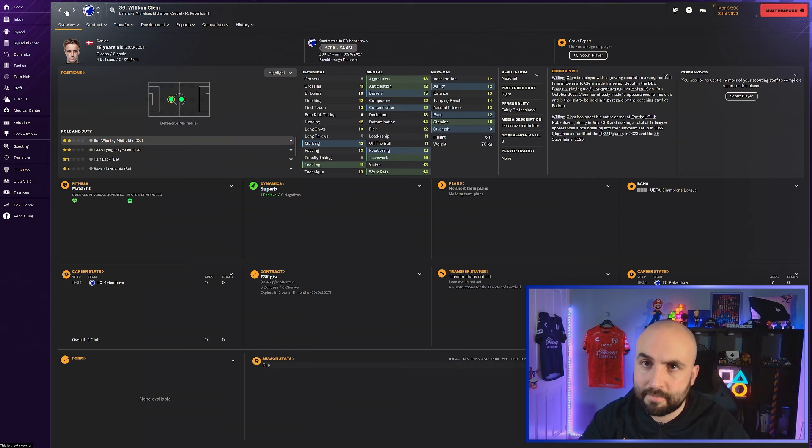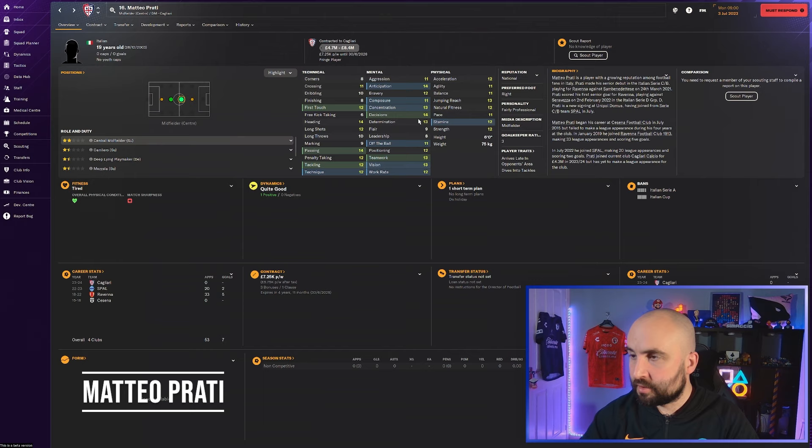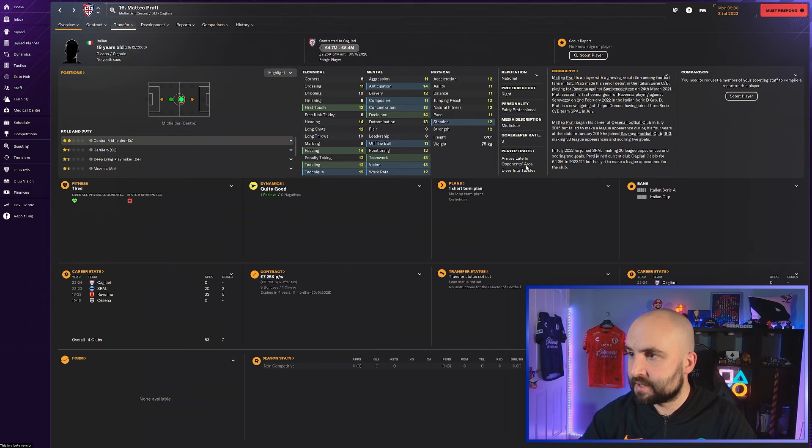Mateo Prati at Cariari - good decisions, 4.7 to 8.4 million, not bad passing - could be a good playmaker. Worth a look. He's a little bit on the pricier side but certainly some good attributes in there.